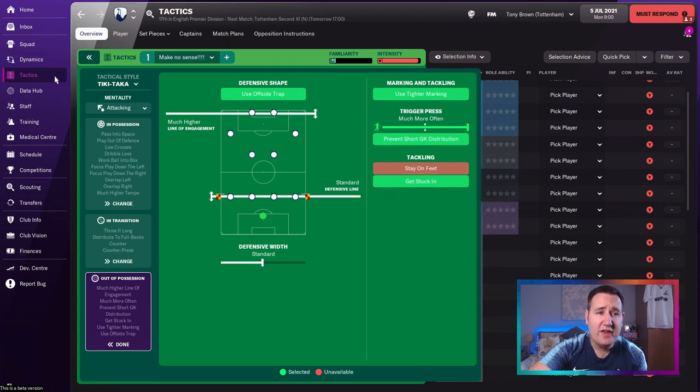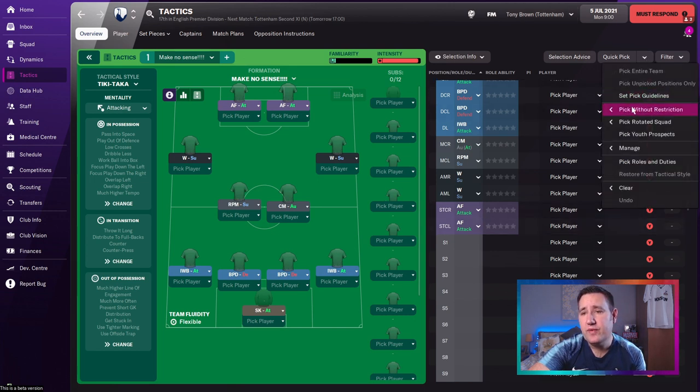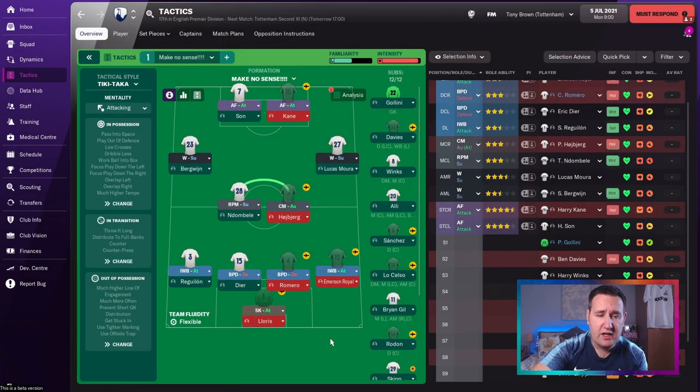And I think that's the lot — that is everything. Let's pick the best 11 without restrictions. They're thinking Lloris, Raglan, Dyer, Romero, Royale, Ndombele, Holberg, Bergwijn on the left, Mora on the right, Son and Harry Kane up front. Not a bad-looking team. I like a good 4-4-2 — and it is a 4-4-2.